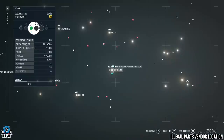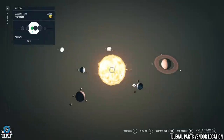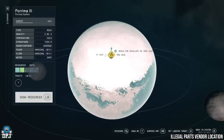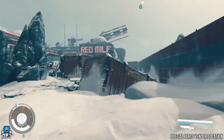And lastly, there is the pirate ship vendor who sells goodies like scan blockers and cargo shields to hide contraband. Come to the Porrima system, then onto Porrima 3, and land at the Red Mile. Follow the path to the ship vendor there for all these exclusive parts.